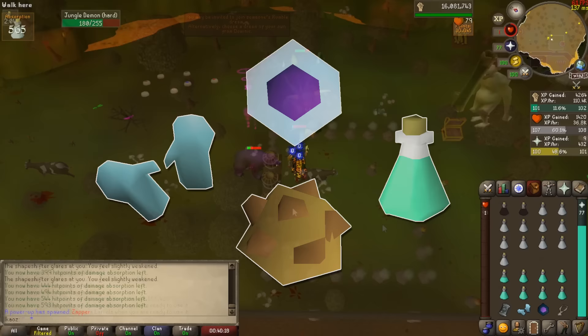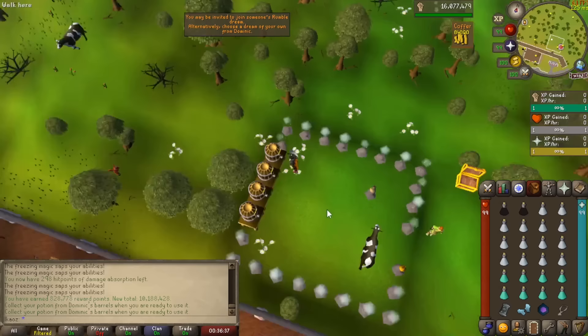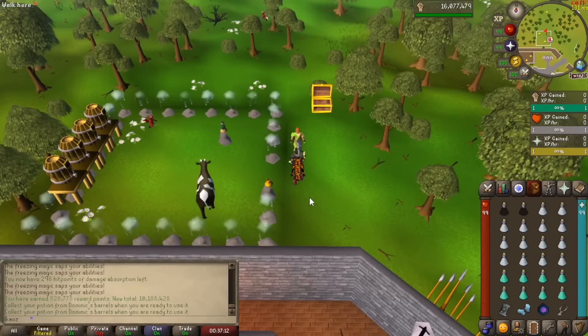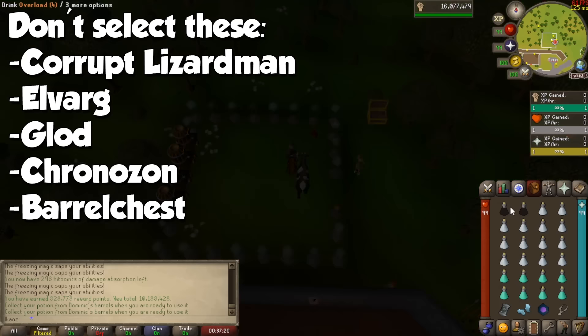Right-click the overload barrel and take a maximum of 12 doses. Then do the same for the absorption potion barrel and fill the rest of your inventory with these potions. With your gear and inventory ready, put more money in the coffer if you don't have enough for another dream. Talk to Dominic, choose the same dream settings, and then go drink the potion again. This time, choose as many bosses as you can, except for the following: Corrupt Lizardmen, Elbarg, Glaude, Chronozon, Barrelchest, and that's it. Click accept and your nightmare will begin.